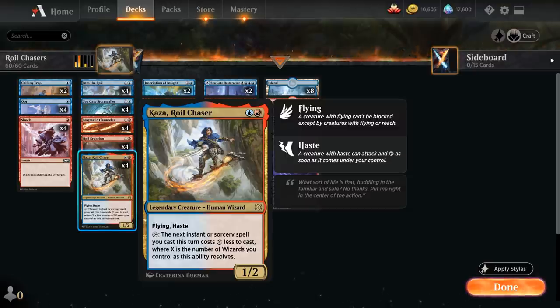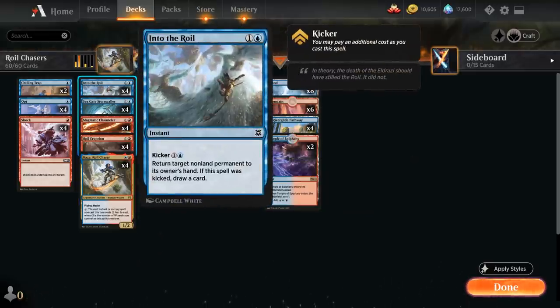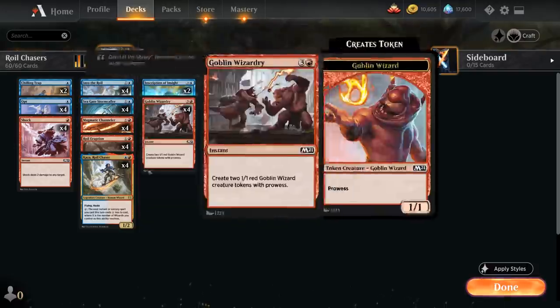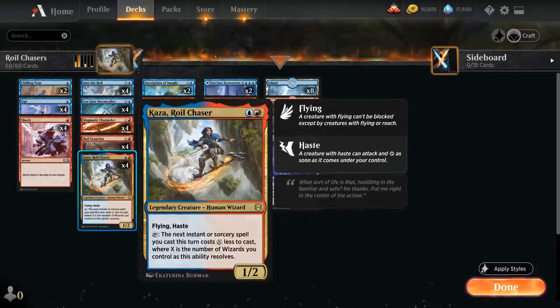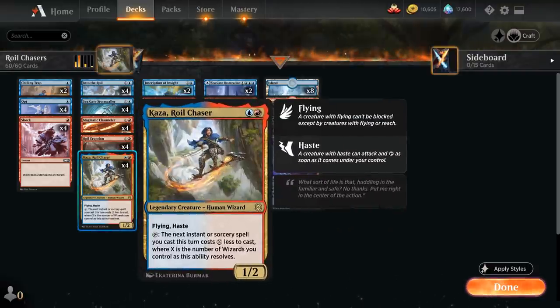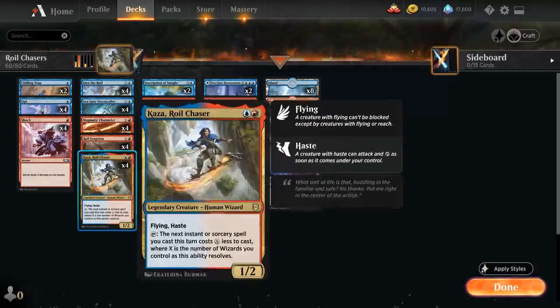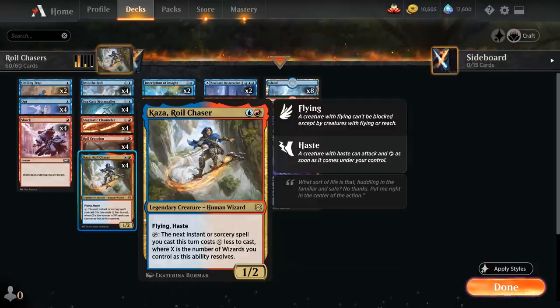Kaza is great in combination with the various kicker cards from Zendikar Rising like Royal Eruption and Into the Royal, since we have the flexibility of casting them for 2 mana, but in the late game with the extra mana Kaza provides we can easily kick them. Kaza also synergizes nicely with Goblin Wizardry, a 4-mana instant that creates two 1/1 red goblin wizard creature tokens with prowess — meaning they get +1/+1 until end of turn whenever we cast a non-creature spell. We can potentially play a turn 3 Wizardry thanks to a turn 2 Kaza, and making two wizard tokens also gives us two additional wizards to fuel Kaza's mana discount.